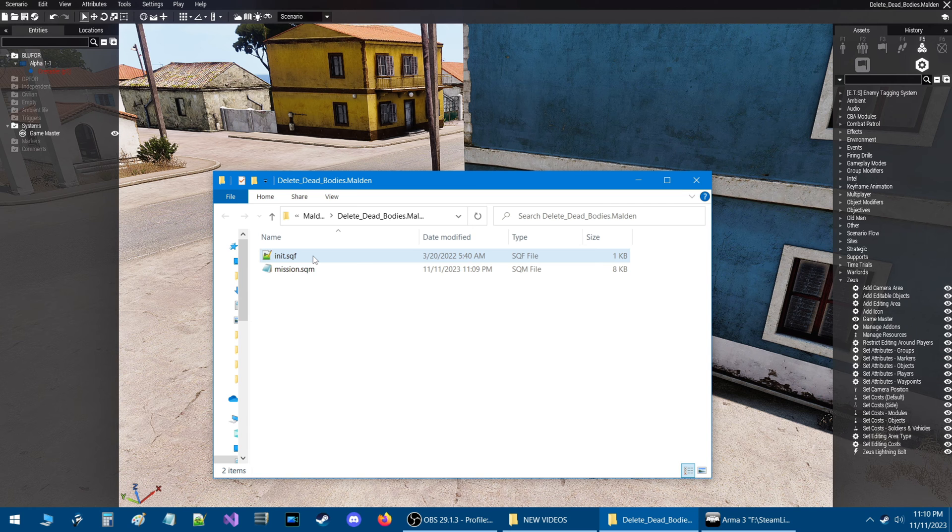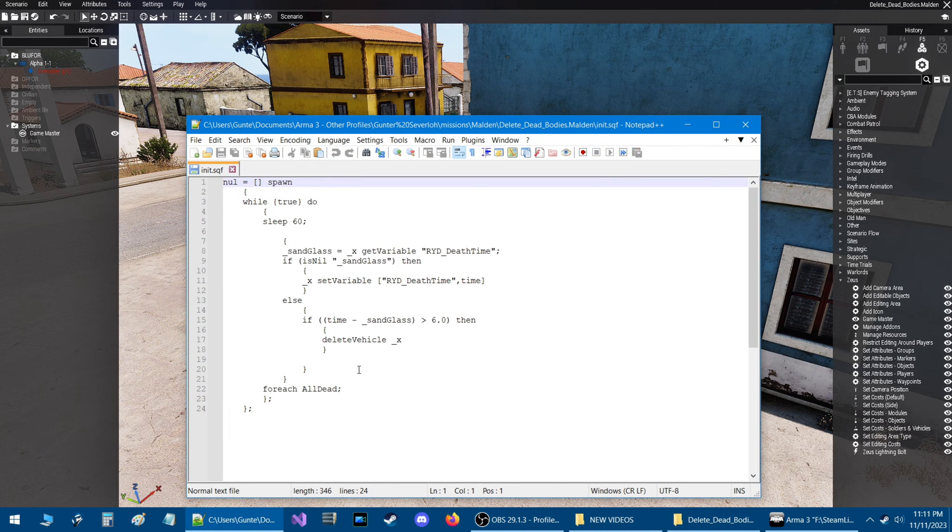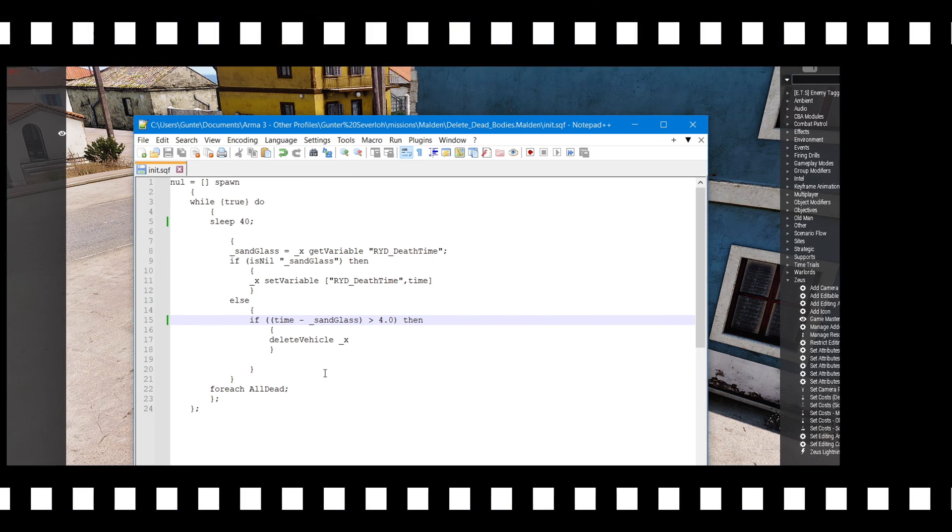Let's take a look at the init.sqf. This code will only allow you to delete dead bodies and destroyed vehicles. One thing I want to point out is the sleep value — 60 means 60 seconds, so in 60 seconds the dead bodies and destroyed vehicles will delete. We're going to reduce this time to 40 seconds, set this to 4, save it, and then let's get back in game.